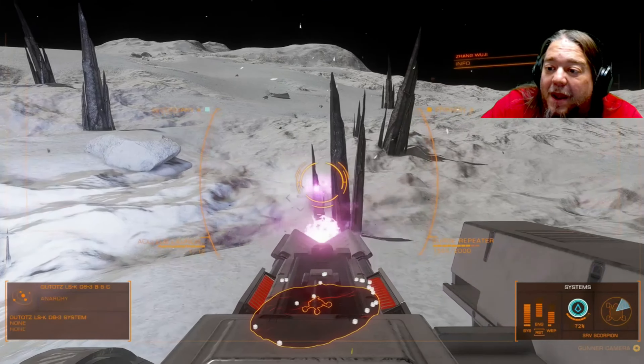On this trip we're going to be filling up with seven different types of materials: Polonium, Ruthenium, Tellurium, and Technetium at planets in the HIP 36601 system; then Yttrium and Antimony at planets in the Outotz LS-K D8-3 system; and finally Selenium in the HR 3230 system. Although if you're close by at the beginning, you may want to reverse the order.